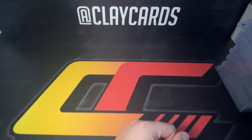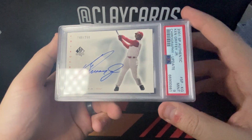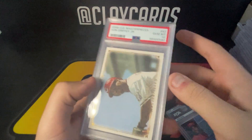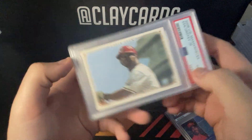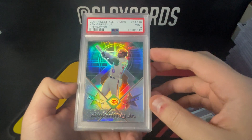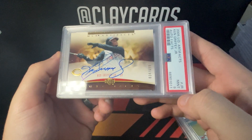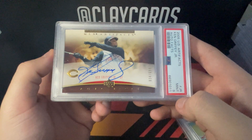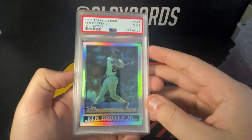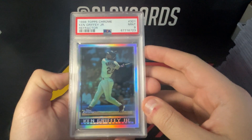A couple autos — probably more than a couple. '01 SP Authentic Update out of 250, nine. 2000 finest action refractor nine — a set I just love. '08 Masterpieces PSA 10. Nine on the '01 Finest All-Stars refractor — these shine really well, great shine to those. PSA 9 on the '05 Artifacts, numbered out of 699. This was a BGS 8 that I cracked — thought it looked better than the grade — and happy I did, so PSA 9 on the '98 Topps Chrome refractor.